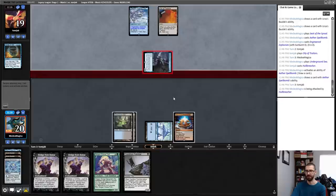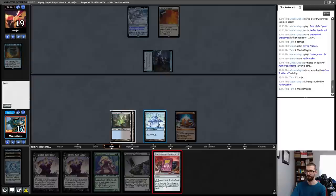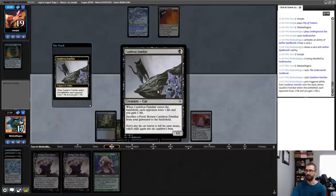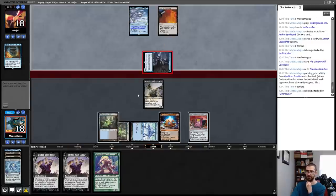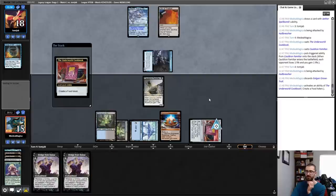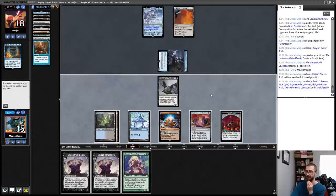Cauldron Familiar — not looking too hot here. My hand was a bit of a clunker after the Emery was countered. It was totally reasonable if Emery was in play, just not reasonable without Emery. Now it's reasonable again. My opponent has Force of Negation, they can potentially answer this. They did not. I will cast the Mighty Cauldron Familiar. I'll drain my opponent for one. I can sacrifice a food to return this to the battlefield. I think I'm interested in keeping my food in play for a little while though. I'll happily take three from a Hull Breacher — go to 15.